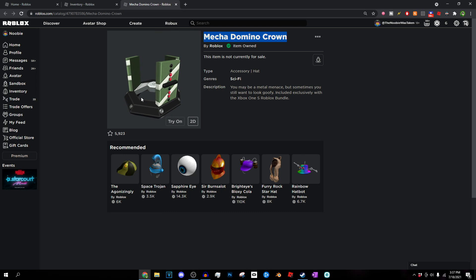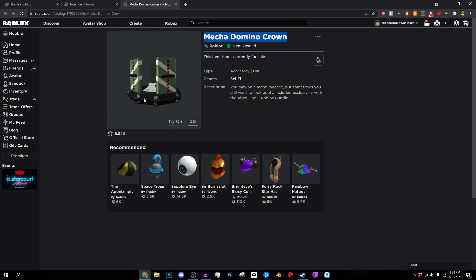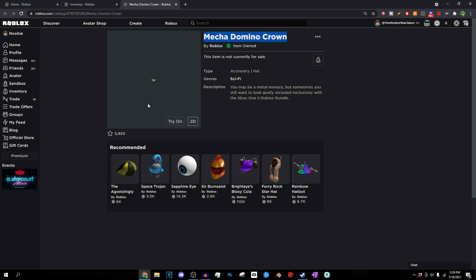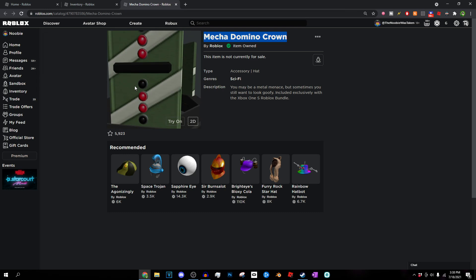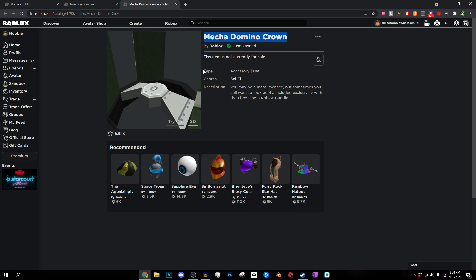Ask someone you know who has an Xbox. The last step is that you have to log into your Roblox account on their Xbox. I know that might sound a little risky, especially if you have high-valued items, but it is something you have to do. Find somebody you trust who owns an Xbox. Don't give your account to somebody known for stealing accounts. Once they redeem the code for you, it will immediately go on your account, and you will get the Mecha Domino Crown along with the 2500 Robux and some other bundle items like Arthro bundles.